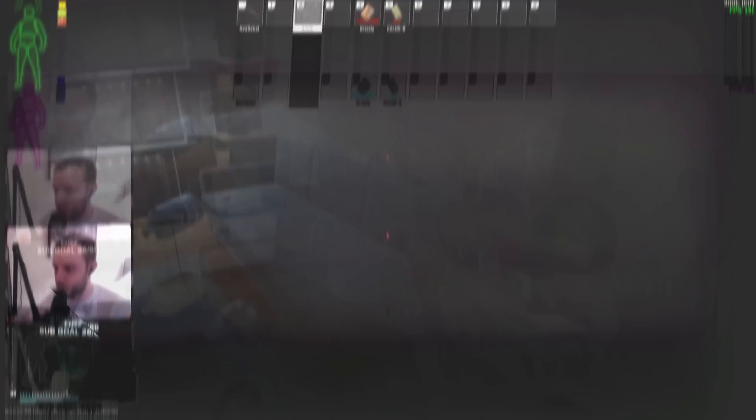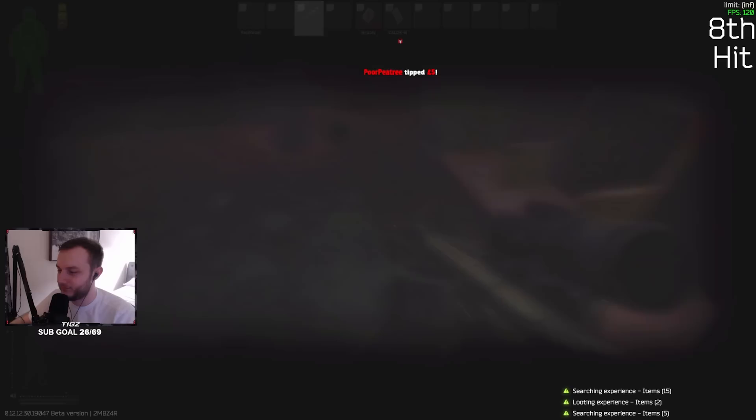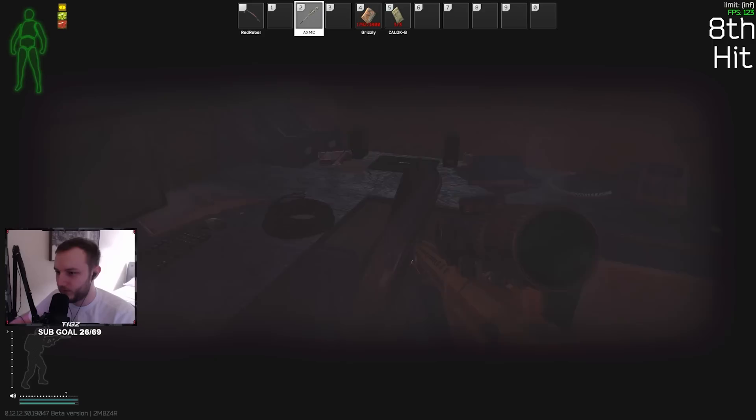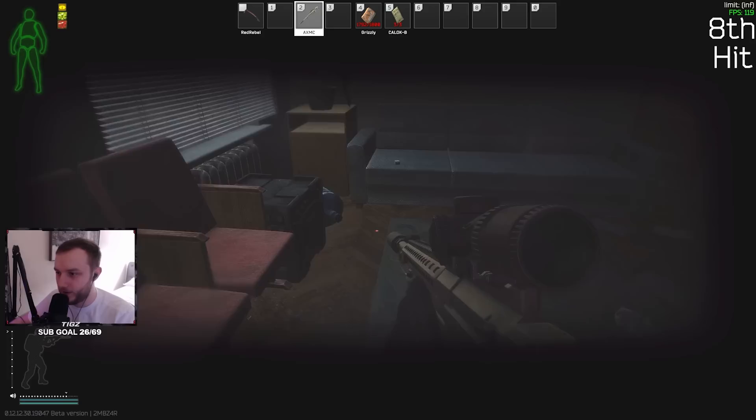Alright, I'm hitting my room. We didn't get crazy spawns — just RNG — but we got a military cable and a bitcoin. 140k run, good — not bad, but that was really unlucky. Still, 140k like that was pretty good. Alright, I finally get to hit the room.